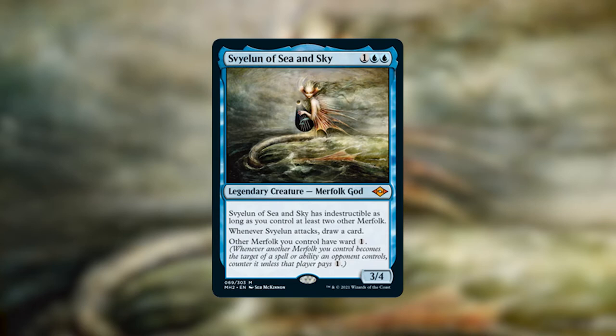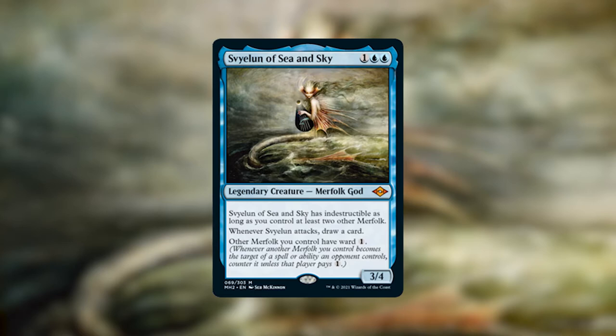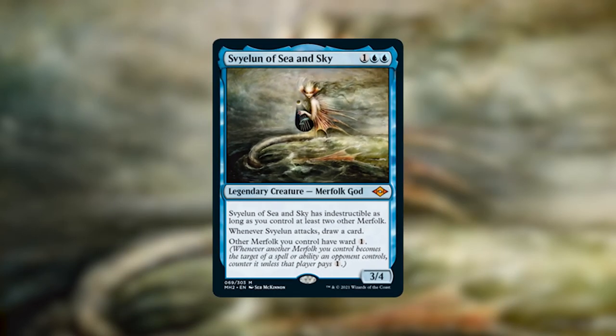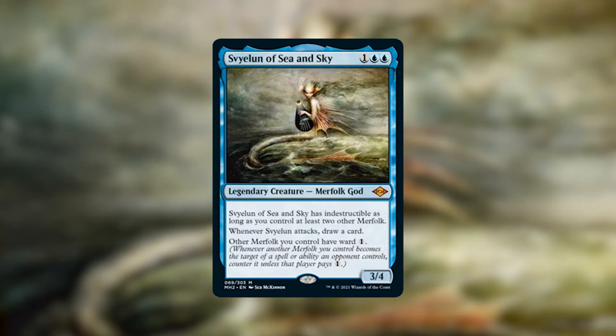She is a legendary creature Merfolk god and she costs one, a blue, and a blue, and she has some really cool abilities. She has indestructible as long as you control at least two other Merfolk, and whenever she attacks you get to draw a card. Other Merfolk we control have ward one, meaning whenever a Merfolk we control becomes the target of a spell or ability an opponent controls, it is countered unless they pay an additional one generic mana. She's got indestructible so she's pretty good if we want to go the Voltron route, she gives us cards when she attacks, and she gives some protection to all of our other Merfolk. Also her stat line being a 3/4 for 3 mana is really cool.